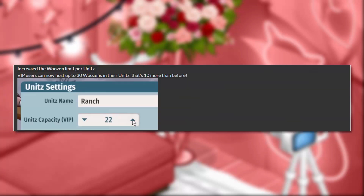You can add up to 10 woozins as co-hosts for each of your units. Remember they will remain co-hosts until you remove them, so make sure you only add friends you trust. VIP users can now host up to 30 woozins in their units — that's 10 more than before. Before you were only able to have 20 people in your unit as a VIP, but now you can have 30, which is great for hosting events. It might cause a bit of lag for people with low-end computers though.